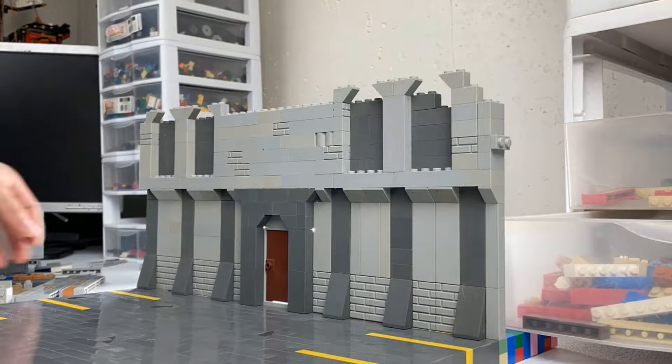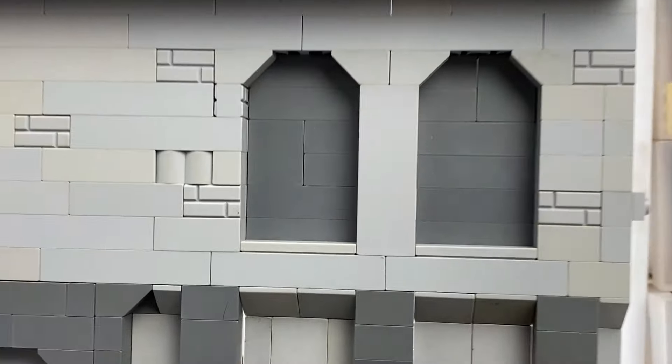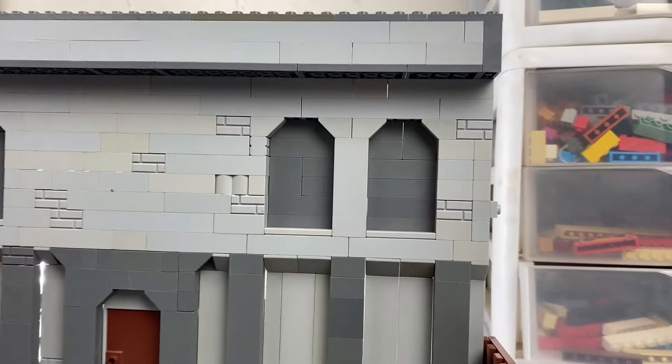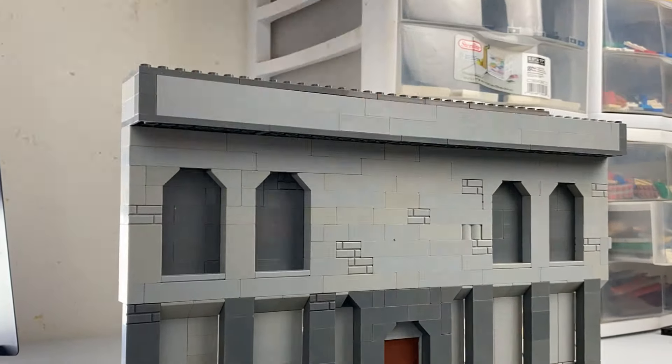Now we're getting up to the second story and I'm just putting whatever looks cool up here — some depth in the walls, some dark and light colors. I think it looks good. I put a basic roof up here just to kind of save time.